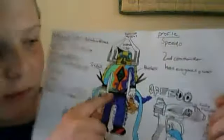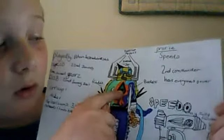Onto our last one is Ultimate Speedo. He's got the Z-Core, he's got roller skates, he's got this harpoon gun, he's got modems — he's got everything he needs to fight.